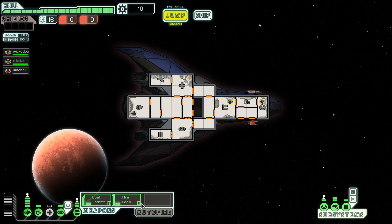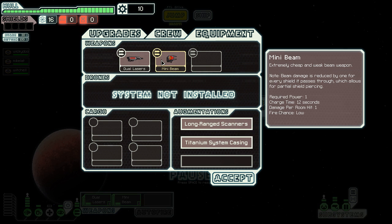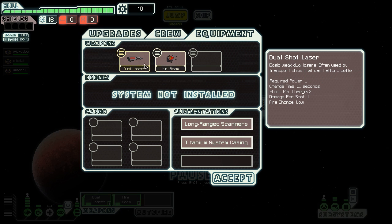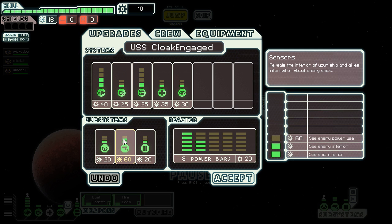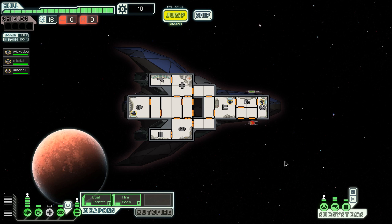First thing I'm going to do is unpower my med bay and power up my engines - this is probably the ideal setup. I'm also going to switch dual lasers into the first slot, which is actually pretty useful. Remember, if the weapons bay gets hit, everything disables from right to left. The mini beam unfortunately requires shields to be down to do any damage, but it only requires one power and does one damage per room - a very short beam but really nice. Beams have a 100% chance to do damage - there's no missing with a beam. The lasers can miss but I get two shots to lower shields and then beam them.